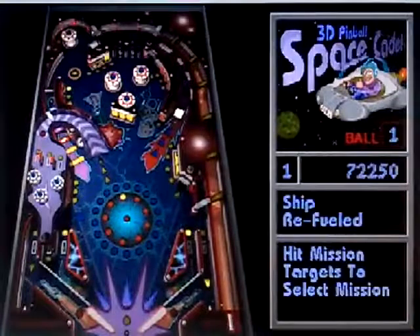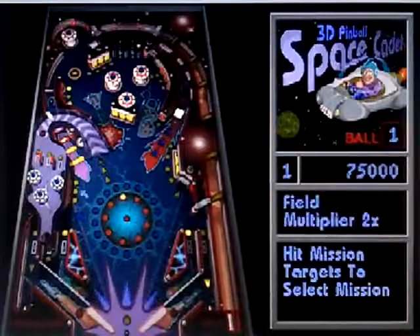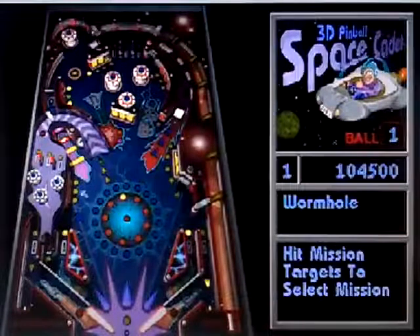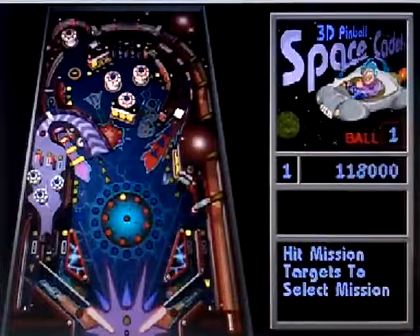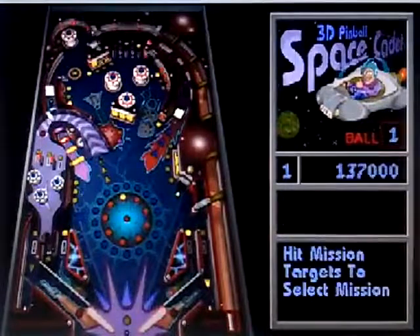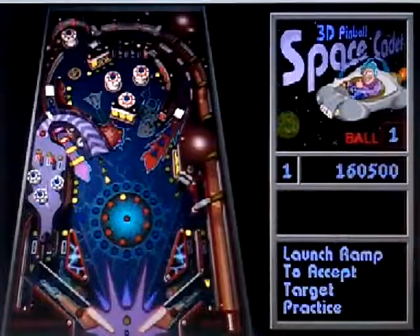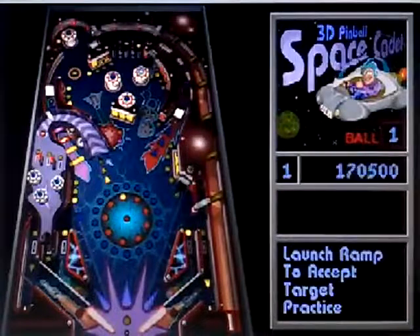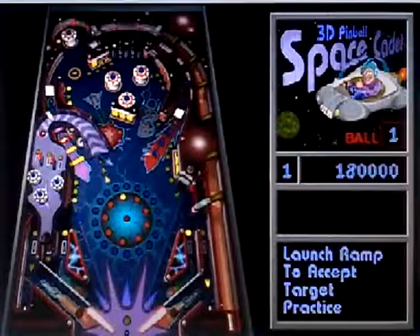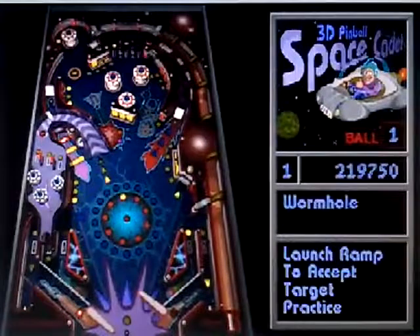Kicker. There's Field Multiplier 2x on the board. There's two lights. There's Target Practice. R is going to go. There's a replay awarded.